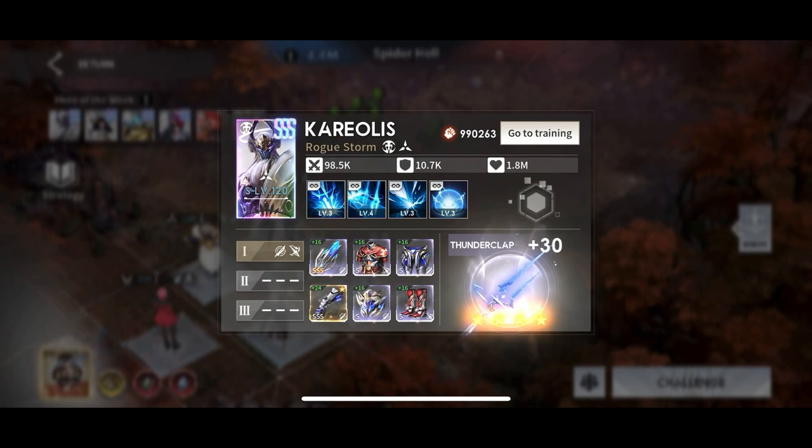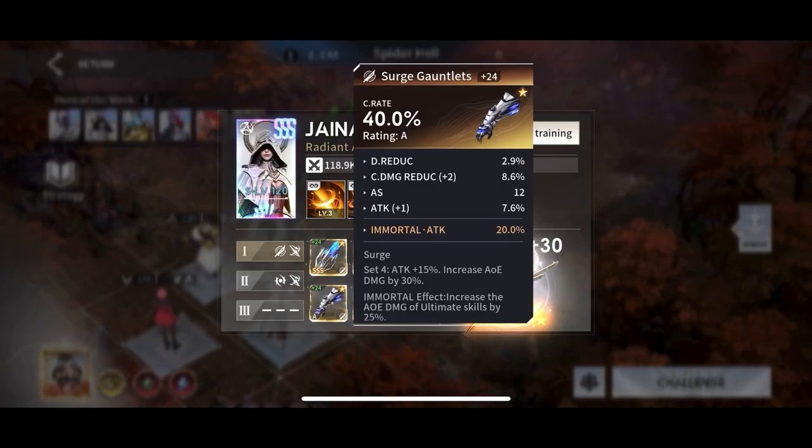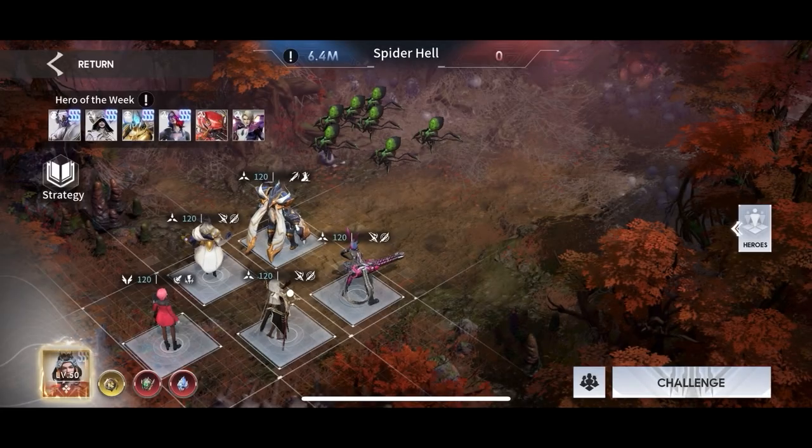For Corrales we've got a Surge set with crit damage gloves. I would recommend crit rate gloves if you can't get close to crit cap. However, the rest of my gear is fairly good for him, so I actually get to like 90–95% crit rate using crit damage gloves. But for folks that don't have good crit rate substats on the other pieces, I would recommend crit rate gloves.